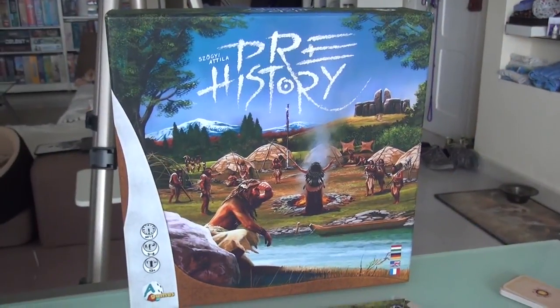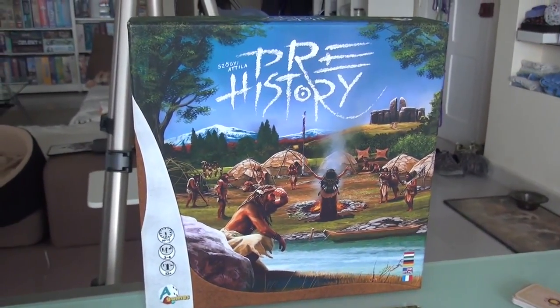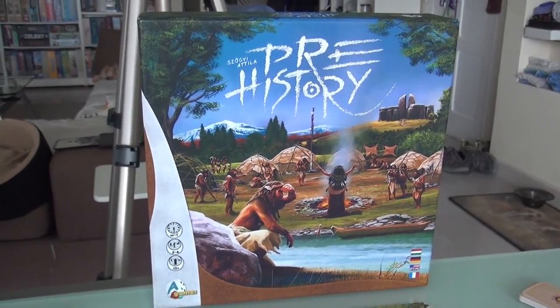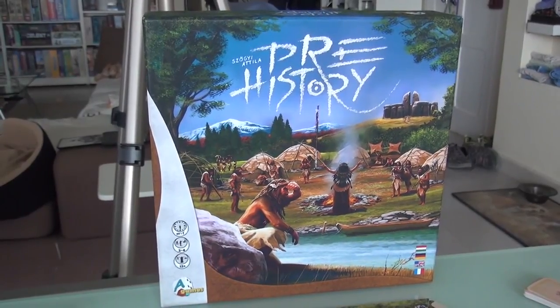Let's interrupt this Prehistory for a moment. If you'd like to watch some more action, hit the i in the top right corner of the screen to go to the extended playthrough, or instead you can go to Final Thoughts. Your choice in five, four, three, two, one.